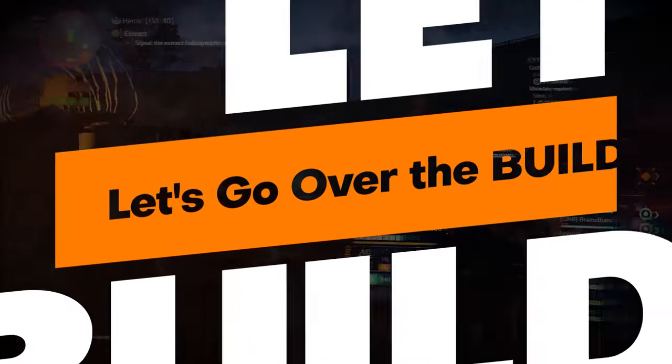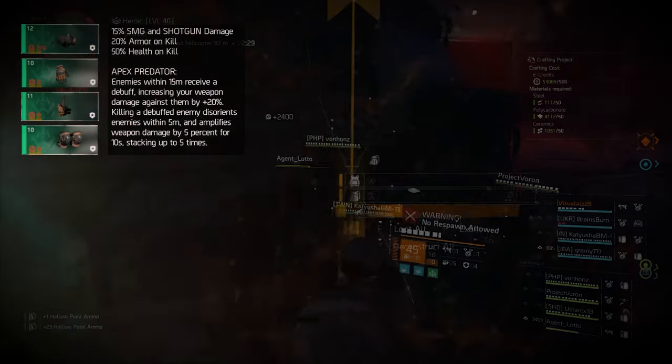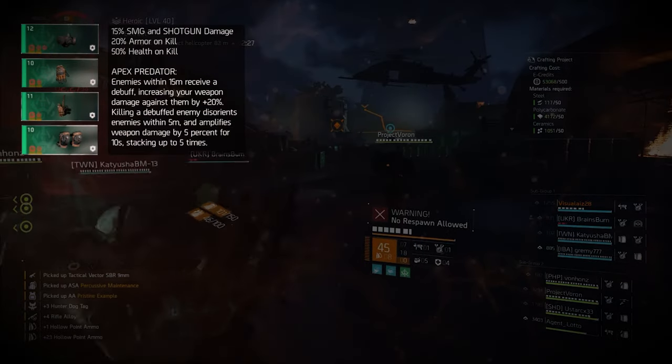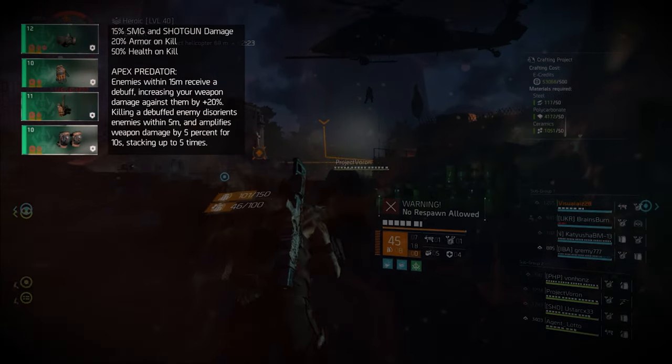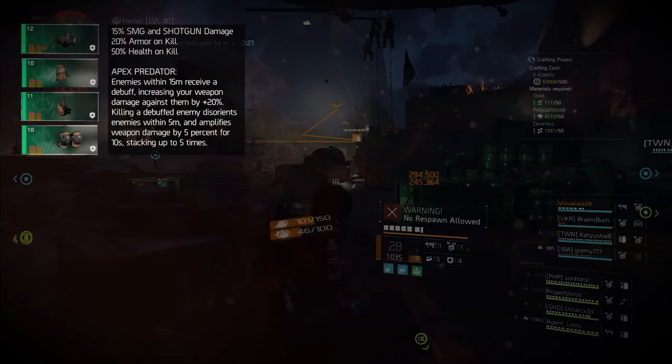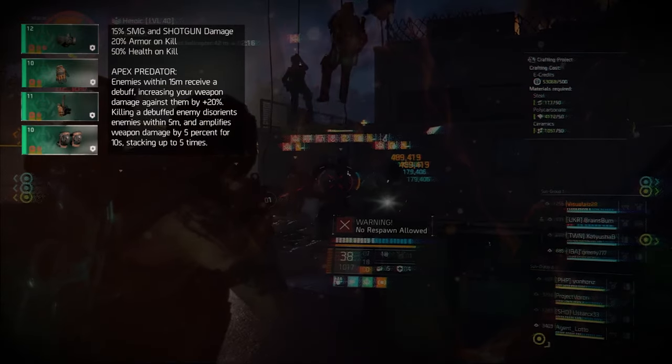To become a Hunter, one must understand the Hunter's Fury. The weapons of choice are submachine guns and shotguns for increased damage output. The more you kill, the stronger you become, giving you armor and health on kill. The Hunter's Fury gives you the ability of an apex predator, quickly dispatching your enemies in seconds when you attack within 15 meters.